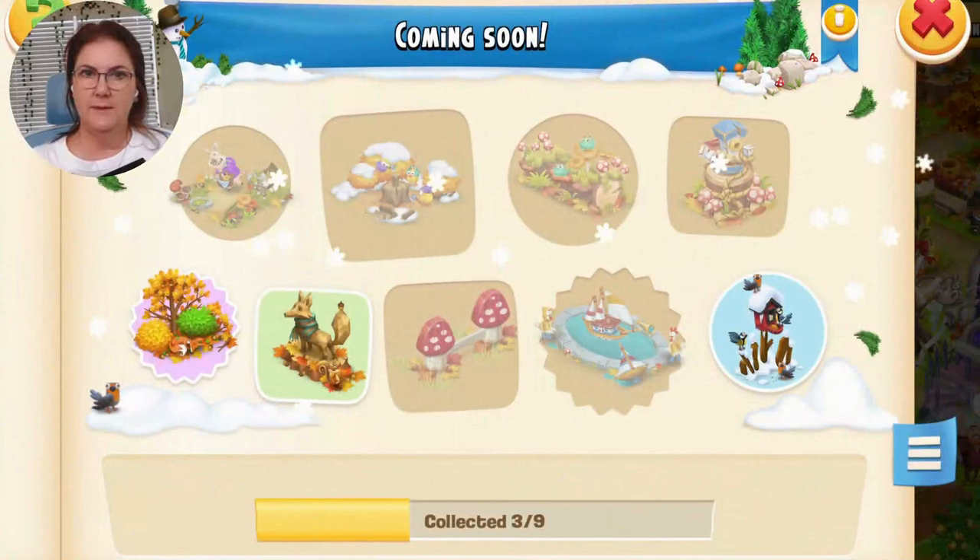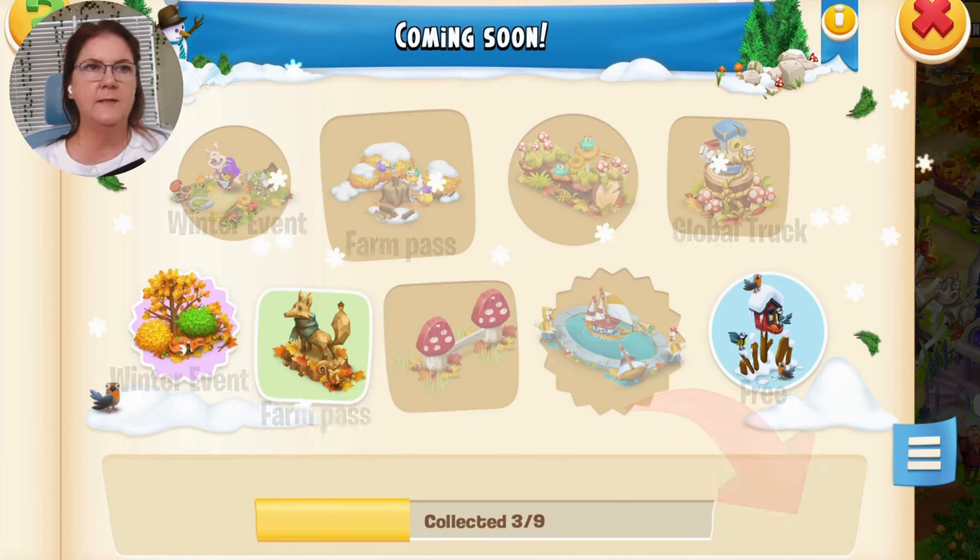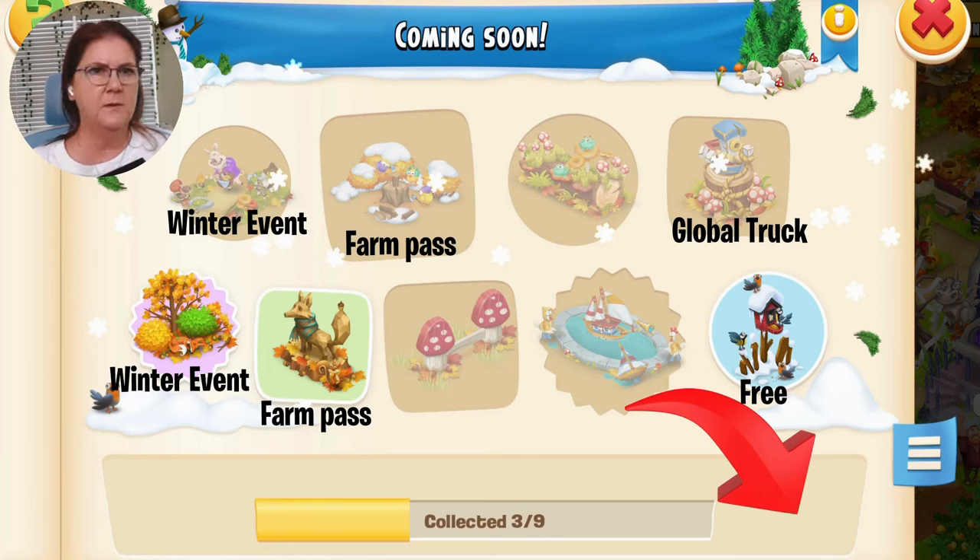We've got more sticker book collections coming — three more coming next month. It is important to make sure that you get the things showing in your book so you can get the whole thing and get the grand prize. Now you may have already seen this one in your game, but there's something missing — it doesn't tell us what we're going to get if we complete the collection, and it's also not telling us how we're going to get them. I figured out that the pig collecting mushrooms should come from the winter road event, the farm pass gives us the woodcutter, we get the little boat carving from the global truck event, the winter event gives us the sleeping fox, and the farm pass gives us the fox statue with the cute little squirrel. My prediction is the rest of those you see on there are probably going to be in-game offers that will cost diamonds or real money.